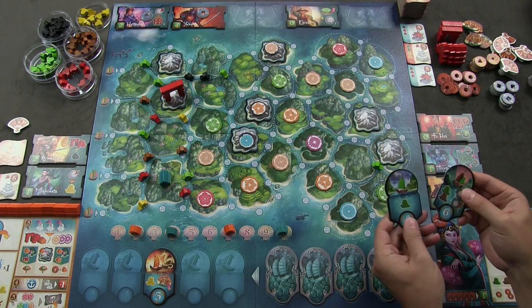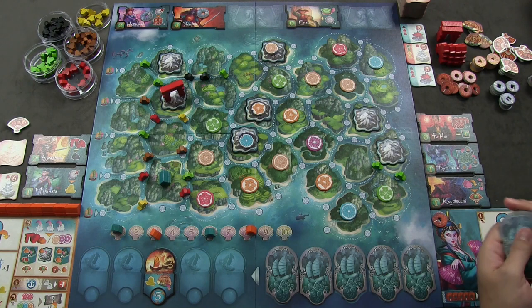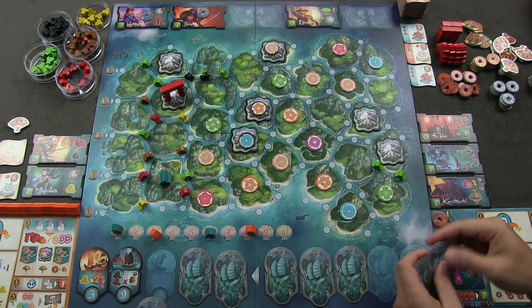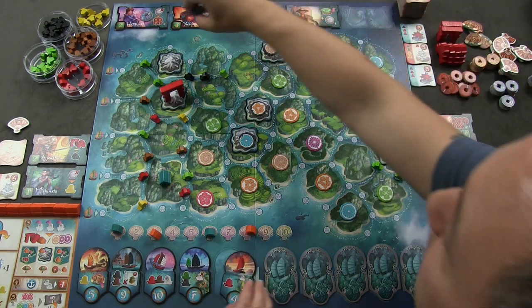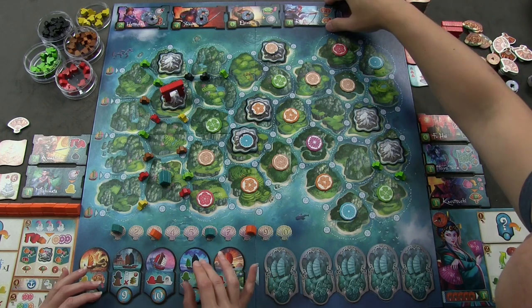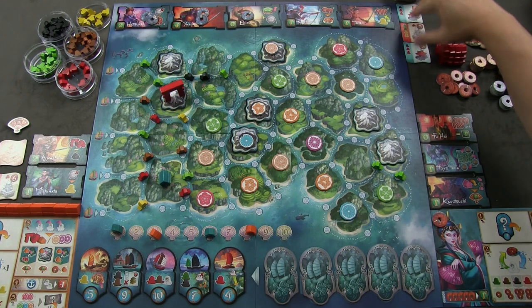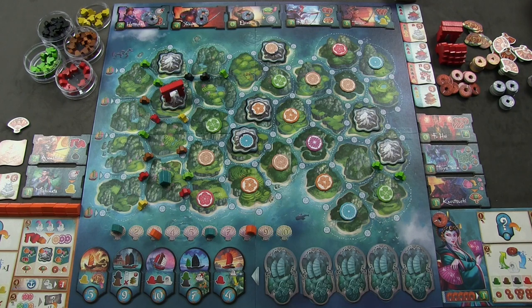End of round two reset. Francis is on tiles three and eight; Anthony on one and six. They reset the fleet tile display and note that the specialists not taken are accumulating money on them. They also rearrange buildings and prep for round three. Francis notes the game is massive and eating up the table.